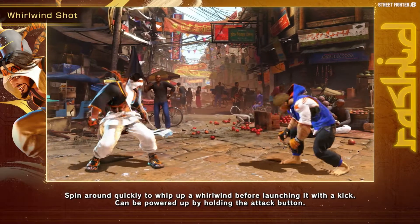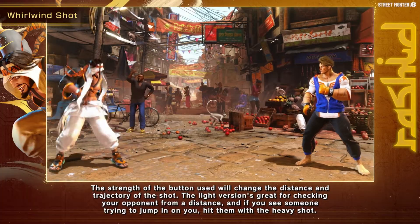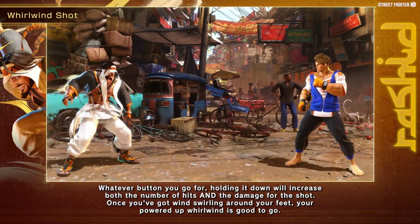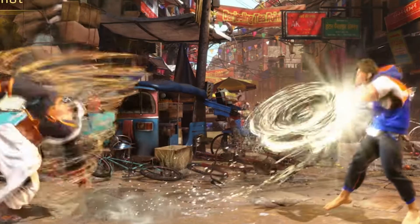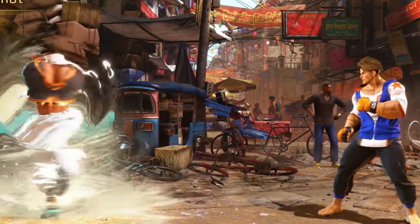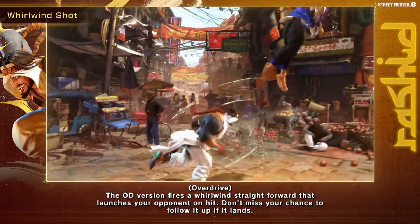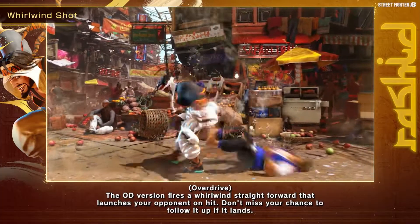Rashid's projectile returns, and just like before it kind of arcs upward and the different buttons you press can change the arcs. The one thing here is it's holdable — if you hold the button, he'll spin in place a little bit longer and the projectile will gain multiple hits. So not only does it provide the usual space control, holding it also increases the hits and the damage, and by delaying your timing you can mess with neutral. In the heavy charge version, it also creates a secondary tornado, and if you do various moves through it, it'll turbocharge your moves — so you get the projectile off and also enhance your next bit of offense. The EX version creates a fast multiple-hitting projectile that travels across the screen and creates a juggle-okay state, and yes you can combo into it.